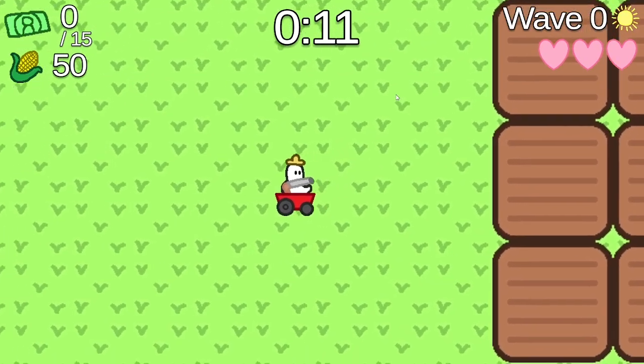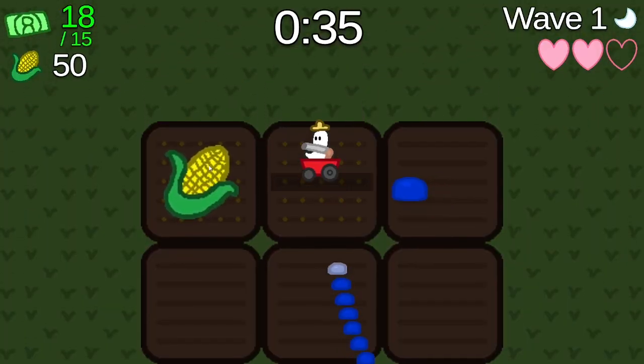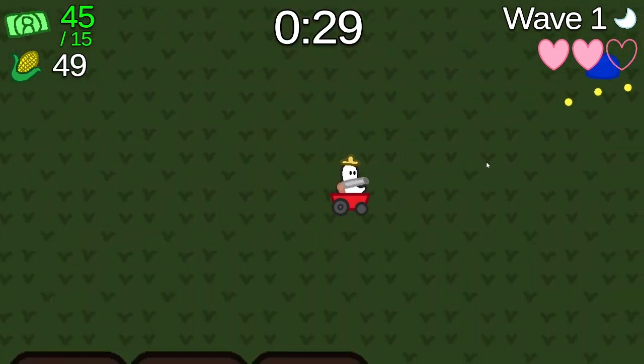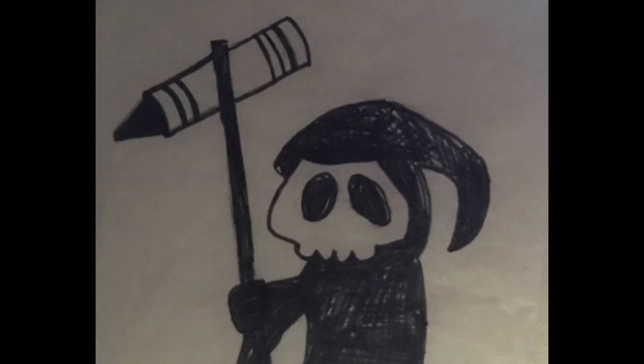You're a farmer who plants and harvests corn to make a living, but at night, evil slimes arrive and invade your farm. Now you have to use the very corn you grow to fight off the slimes, although you can't use your weapon when you only have 25 corn left. Because of that, it makes the game more about balancing how much corn you plant versus how much you use as ammo.